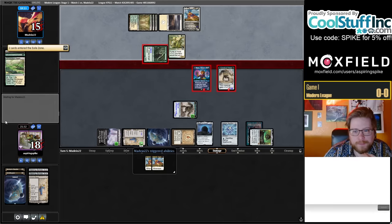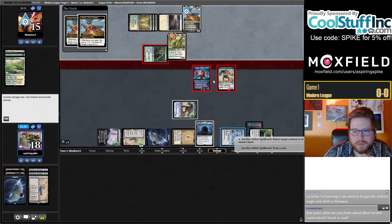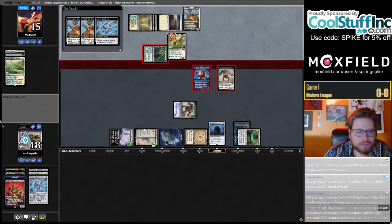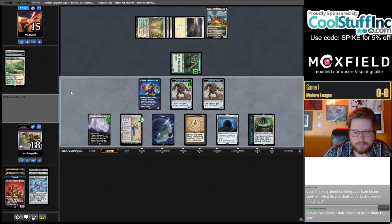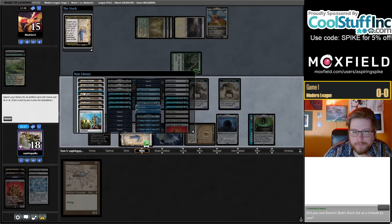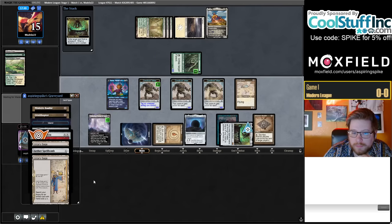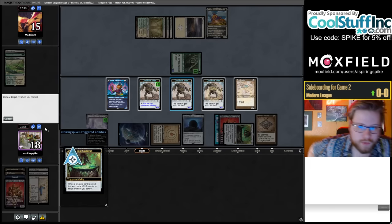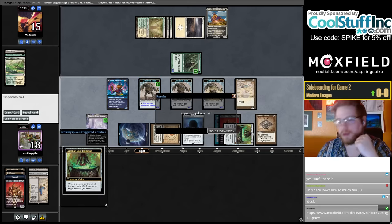So I think they're gonna be dead here. I suppose I should probably just Spellbomb this now. Okay, so bounce this. I guess they could have Solitude, but barring that we should be winning here. I guess we'll just take Bobble. And it's also kind of cool when you have Urza and Walking Ballista — you can spend your Urza mana sinking into Walking Ballista sometimes.